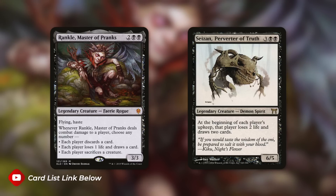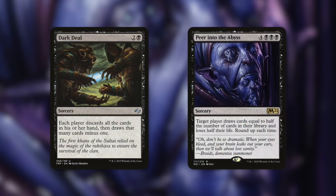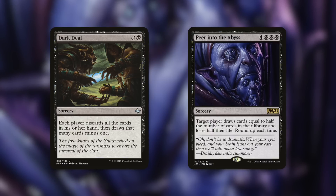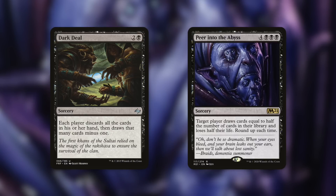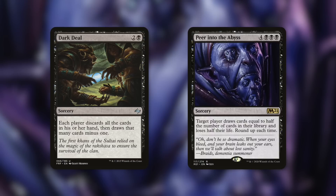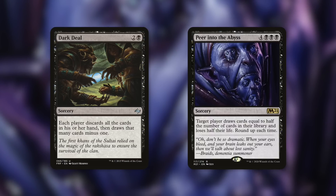There aren't many wheels in mono black, but Dark Deal is one of them: each player discards all cards in their hand and draws that many cards minus one. Since we're generously giving opponents big hands, we then cast this and everyone gets a new hand — opponents lose a ton of life, we gain a ton, everyone's happy. Well, we're the only ones happy. We're playing Sheoldred.